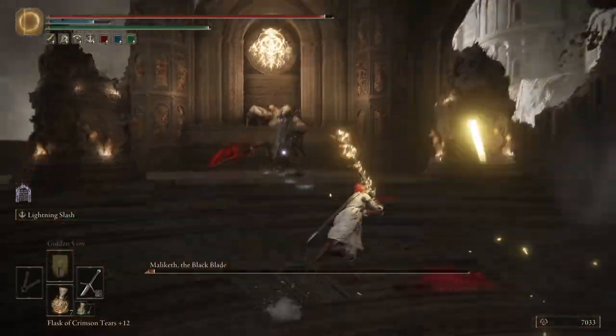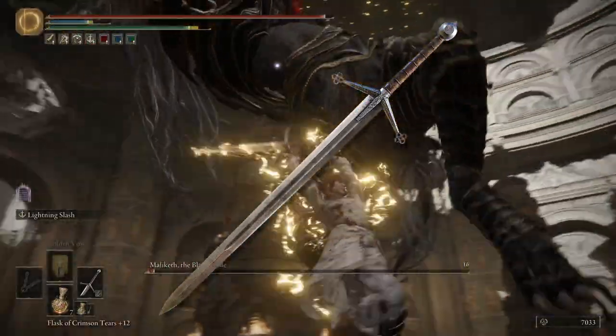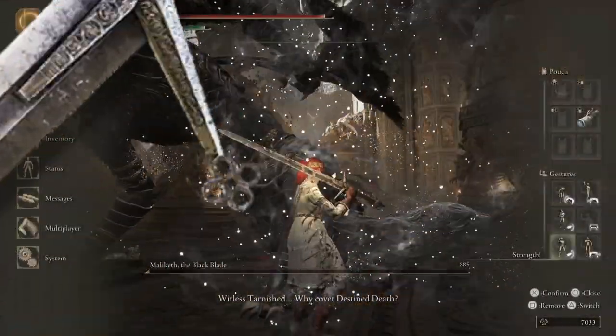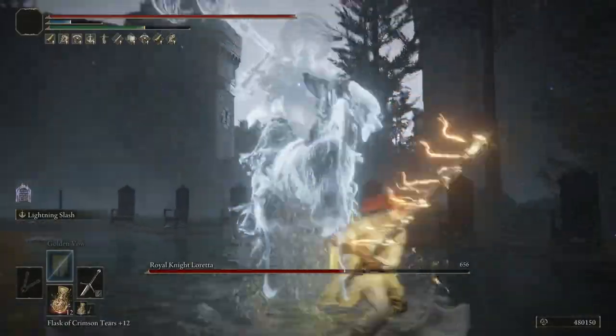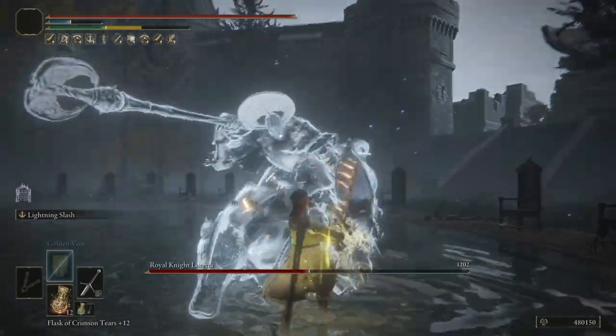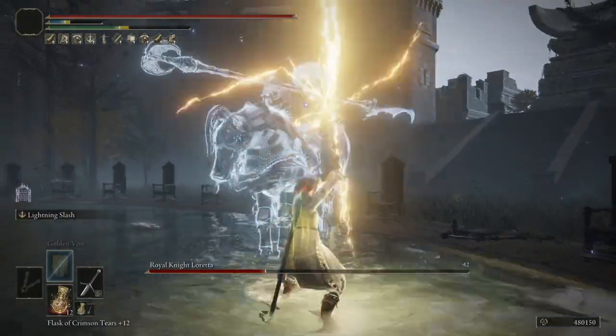Now, what about the design of the weapon? The Claymore is characterized by its V-shaped cross guard. At the end of either side of this cross guard is the design that piques my interest the most. These four adjacent or adjoined circles create a design called a quatrefoil — a symbol rooted in Christian symbology that can still be seen today.